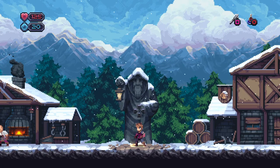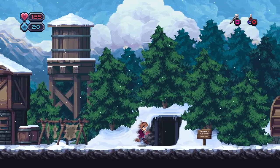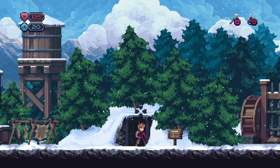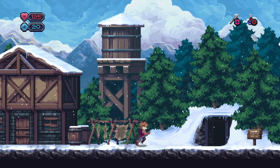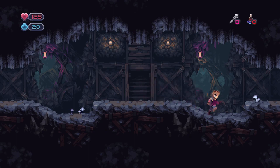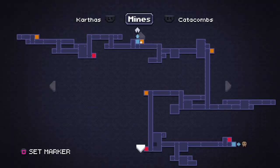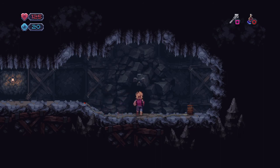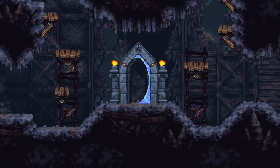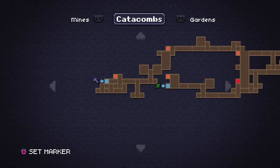Welcome back to my Let's Play of Chasm here on my channel, Idle Wisdom. Last time we obtained the shin guards which allowed us to slide, and we got the lantern which illuminated dark areas, and we returned the forging hammer to the blacksmith Dom. Now we need to see where we can go with the lantern and the shin guards.